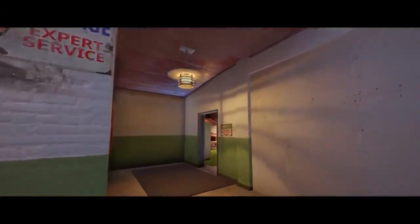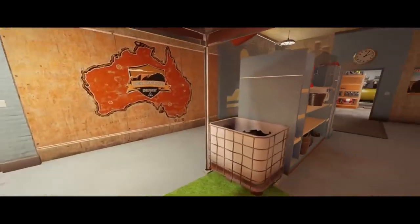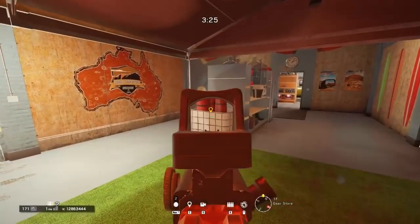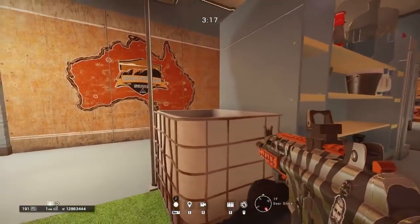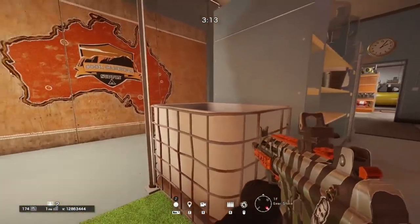Moving on to the next one — this is located in the gear store on the first floor. This is a really sneaky one: if you break all the objects inside the container, you're able to vault inside of it. If you lay prone making sure that your legs are pointing towards the shelf in front of you, you are almost invisible inside the container and can catch out any enemy pushing through that room.